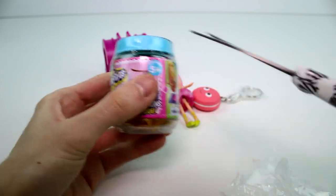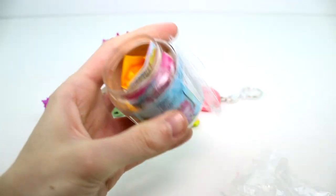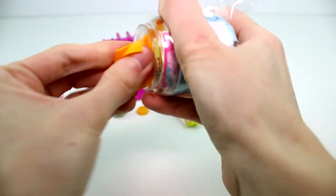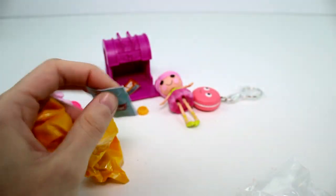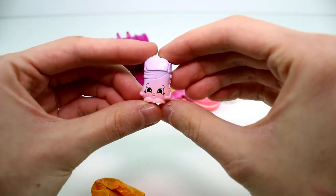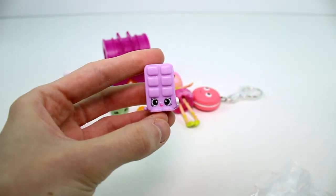Let's open the Shopkins. These are really crammed in here. There's the recipe card — we got the carrot cake recipe card. And then the first one we got is cane sugar. And then the last one we got is lucky ice cube tray.